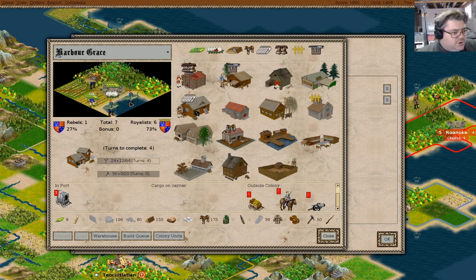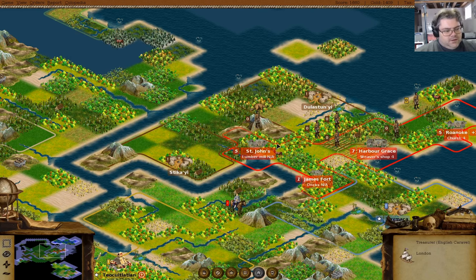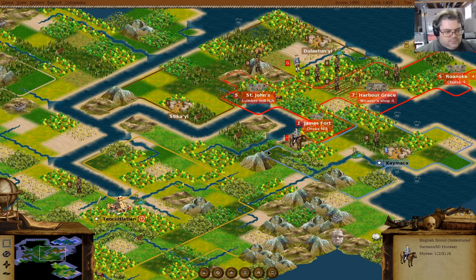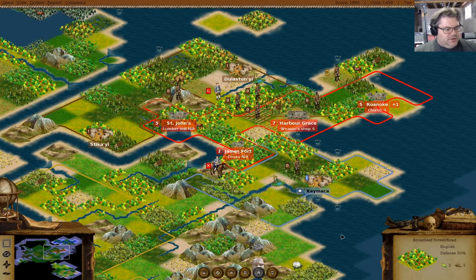We've got an expert fisherman in Harbor Grace. You can just go here. Now we've got lots more there. You can go there. James Fort has the lumber, so I'll probably be building stuff there too. James Fort could use some colonists — that's right.